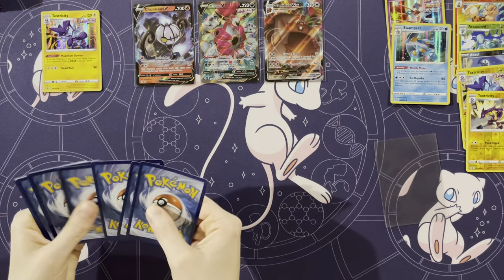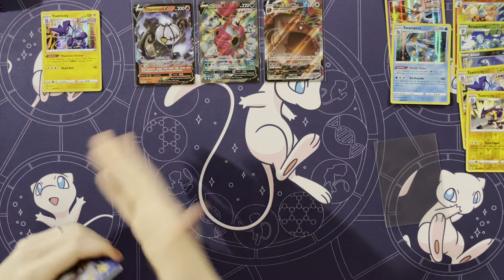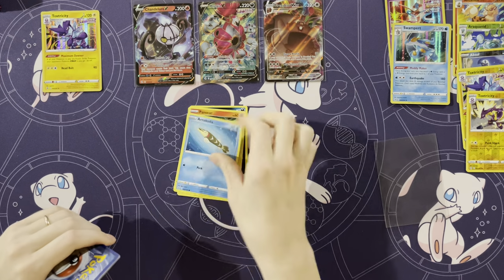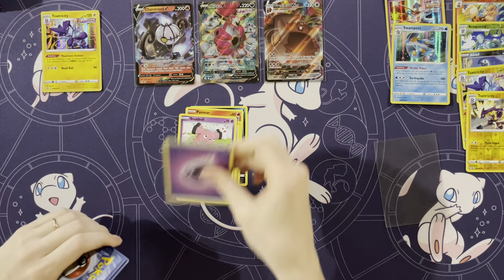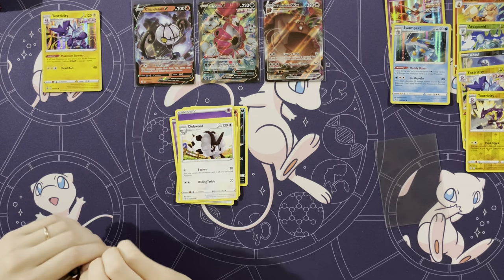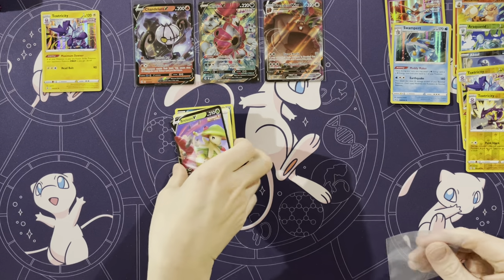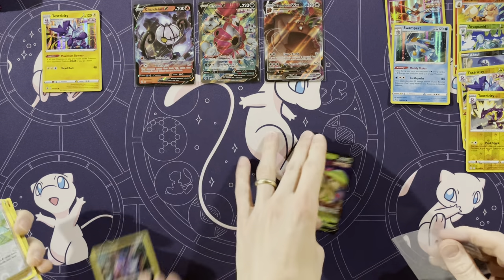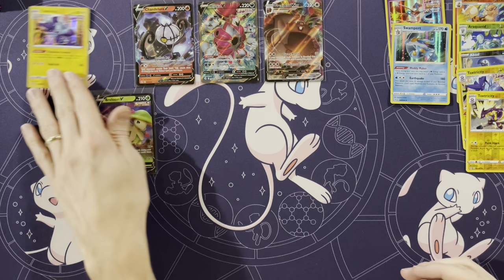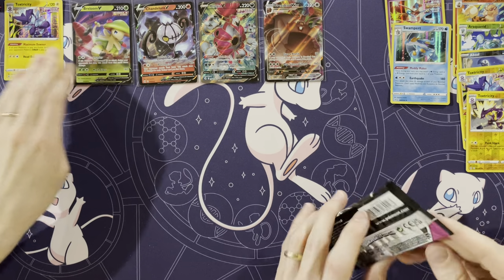I think I'm gonna get that sleeve before you. I'm getting all kinds of stuff over here at least. Croagunk, Pansear, Grubbin, Arrokuda, Snubbull, Energy, Croconaw, Excadrill, Dubwool, Adventure's Discovery. Oh, and a Breloom — first I thought it was the Celebi, I saw the grass and then no. Well, you've had three hits; I've only had one, but I've had all the holos and reverses.